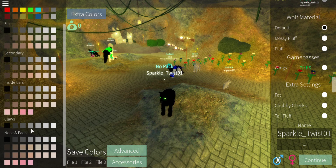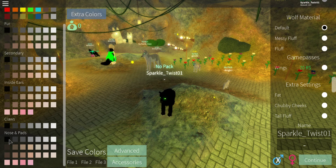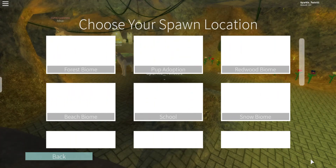And then our claws. Let's go ahead and have white claws — they look fierce like that. And then our nose and our pads, let's go ahead and keep them black. Oh, look at that extra stuff. You can get wings, fat chubby cheeks, tail flow — oh my goodness, so many things.